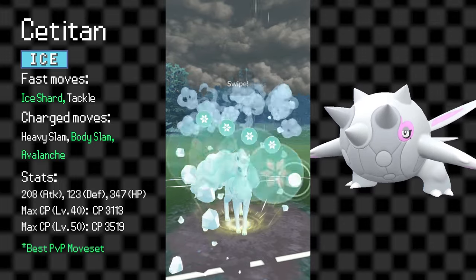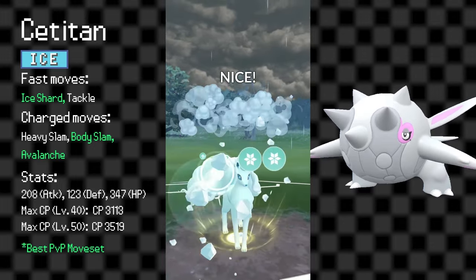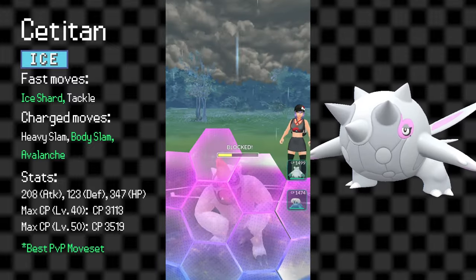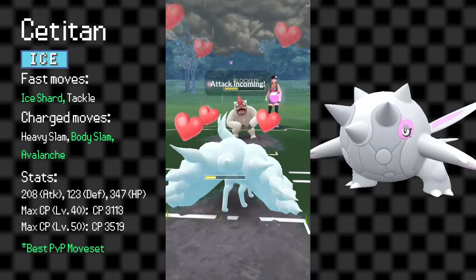Cetitan does have great charged moves in Body Slam and Avalanche, but it's let down a bit by Ice Shard — a perfectly serviceable fast move, but not as good as the faster-charging Powder Snow.